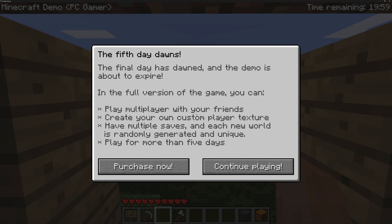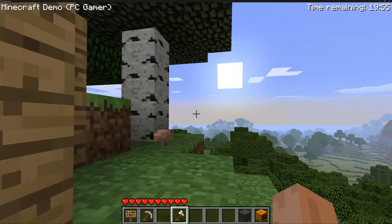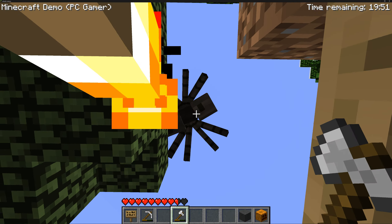The fifth day dawns — the final day. The demo is about to expire. In the full version you can play multiplayer with friends, create your own custom player texture, have multiple saves, each new world is randomly generated and unique, and you can play for more than five days. I think we're okay — we'll keep playing with the demo. Oh, I'm being attacked — get out of here!